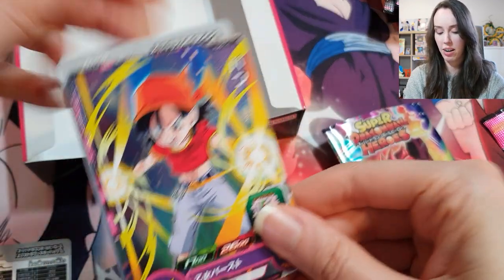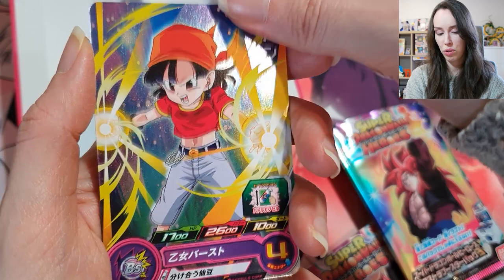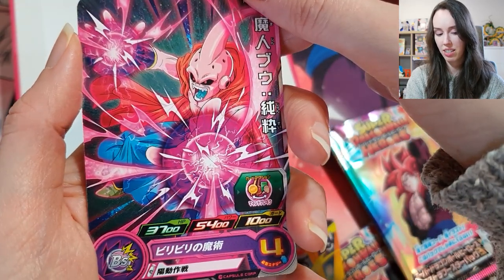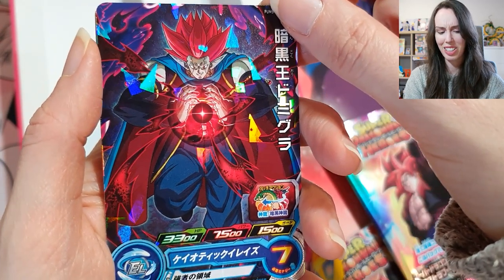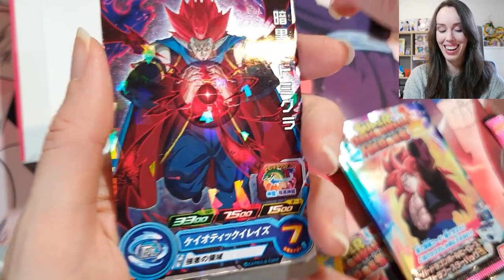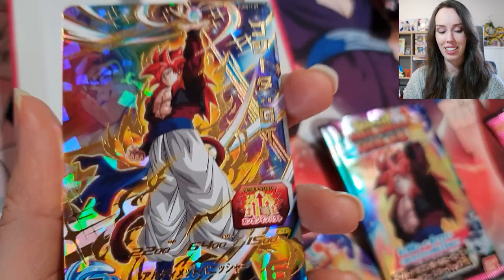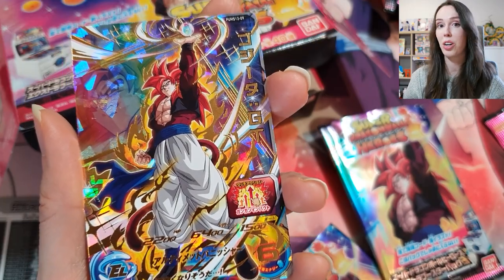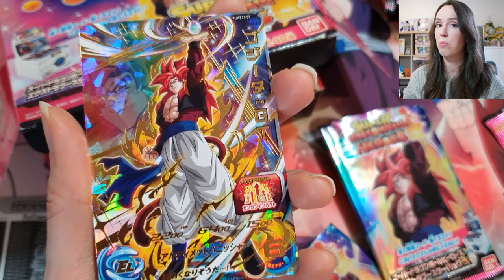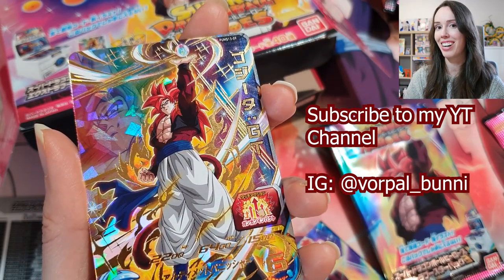Okay, last pack — let's see how we go. We have Pan. We got Buu once again. And this guy — I can't remember his name, is it Salsa? Either way, it's a rare card, and that was the last card and last pack. I hope you guys enjoyed something different, a bit of Japanese TCG to mix things up. Let's just take a quick moment to appreciate this beautiful ultra rare card. That's it guys, I hope you enjoyed the video. If you're interested in seeing more unboxings, make sure you're subscribed to my YouTube channel and follow me on Instagram at Vorpal Bunny. I'll see you in the next one. Take care.